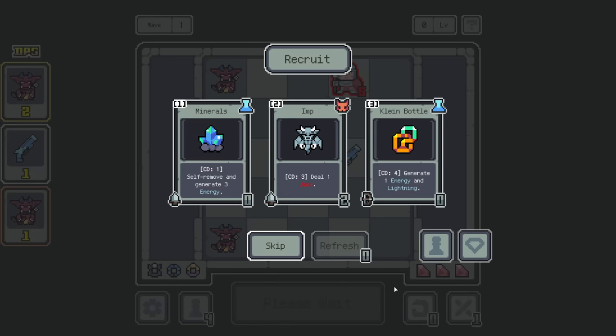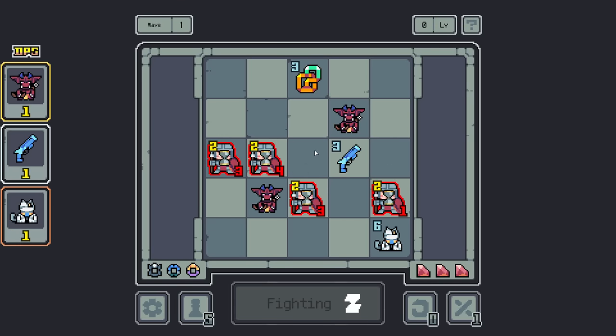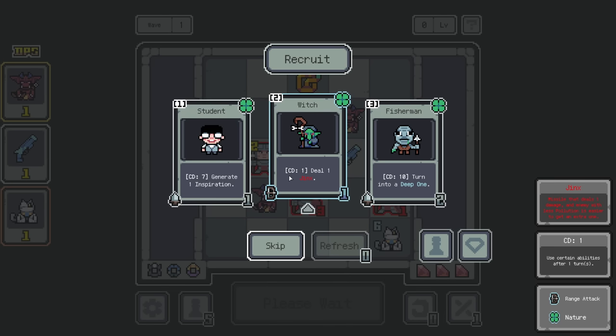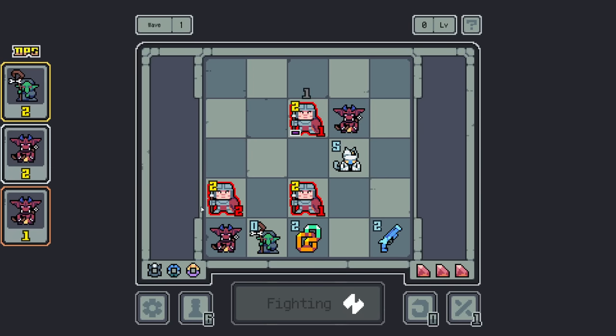For the sake of seeing new stuff, generate an energy and a lightning — that actually seems pretty good. We'll just have to experiment and see; it's one of those kind of games. After seven turns, generate an inspiration. Minions gain permanent damage and a refresh. Every turn do a jinx. Ten turns, turn into a deep one. I'm going to get the witch for now, because it does ranged damage and we kind of need some help to finish these guys off in time.